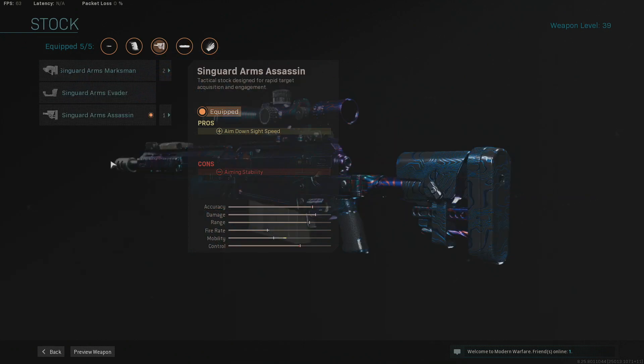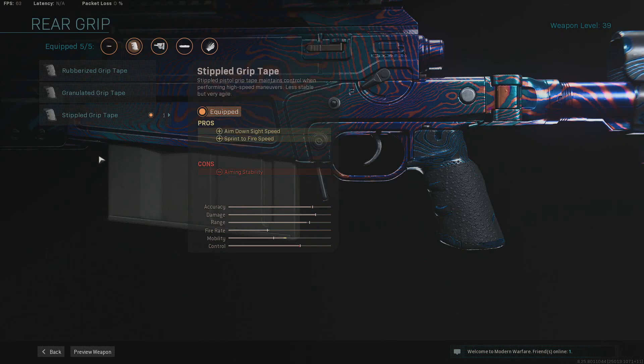Next up for the stock is the Syngard Arms Assassin — again for ADS speed. I like to be up close, personal, quickscoping, getting easy shots at the start of each round. Then the Stipple Grip Tape is for aim down sight speed but also sprint to fire speed, which allows you to ADS even faster from sprinting. The sprint to fire also allows you to hit no-scopes if you're up close and personal — if you just run into someone and you're literally barrel poking them, you can get a quick no-scope off and pick up a kill.